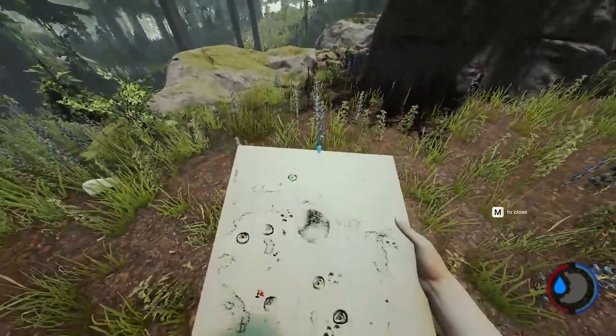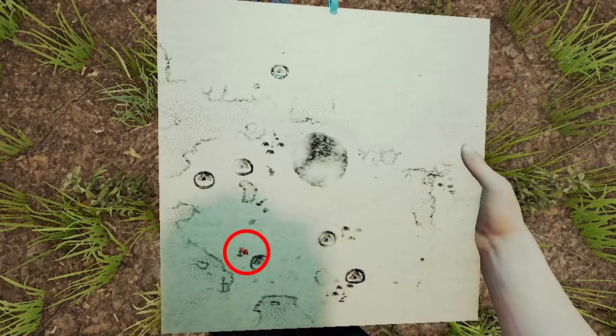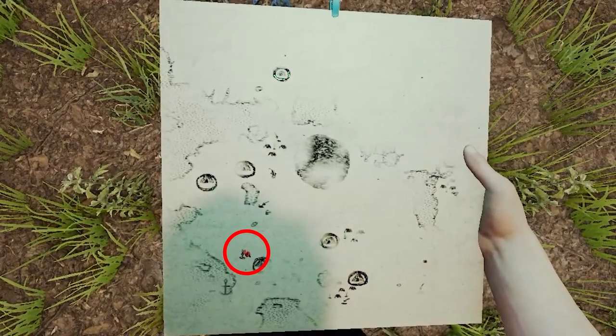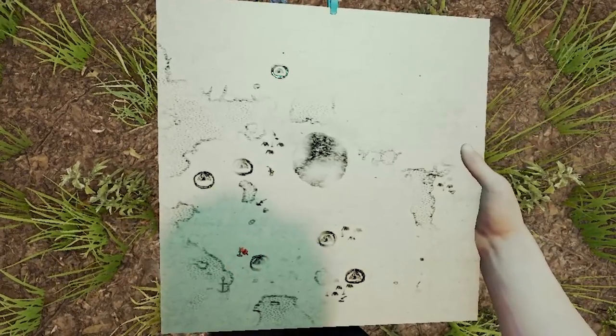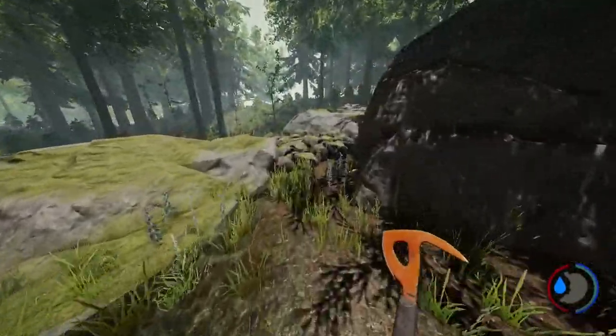Once you've got the map, take it out and get to this point right here where I am. You see the little red dot? You don't want to head to that cave entrance — you want to head to exactly where I am, because there are two entrances to this cave very close to each other. Once you've navigated to where I am, you're going to find this hole right here.